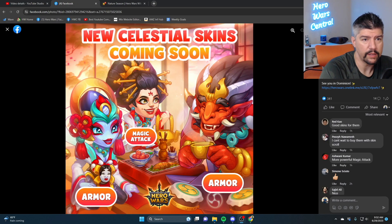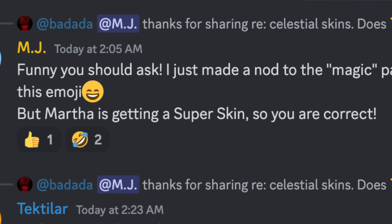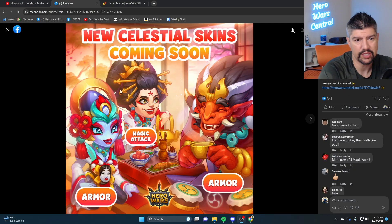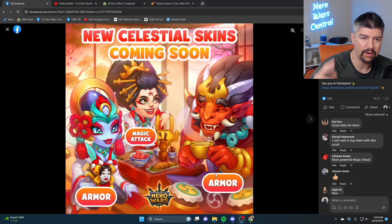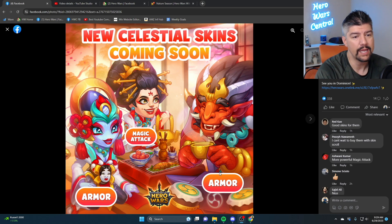If it wasn't made clear or you didn't notice it in the patch notes, Martha is getting the skin plus — or super skin — which basically means that if you get the upgraded super skin it will double the magic attack stat for that skin. These celestial skins are coming soon; I don't have an official date on when they're coming just yet, but nice to know what the stats are.